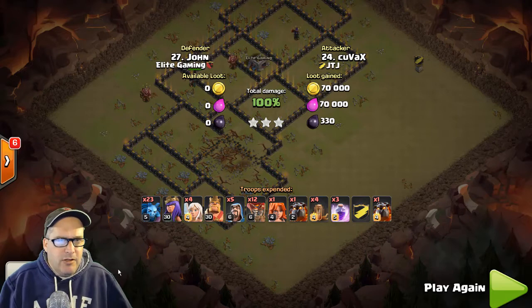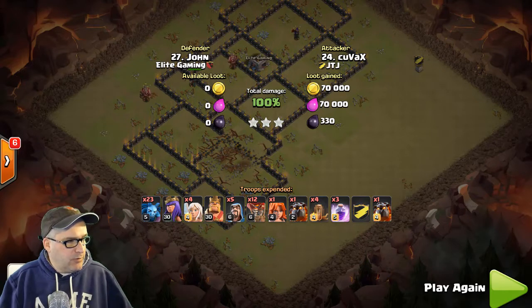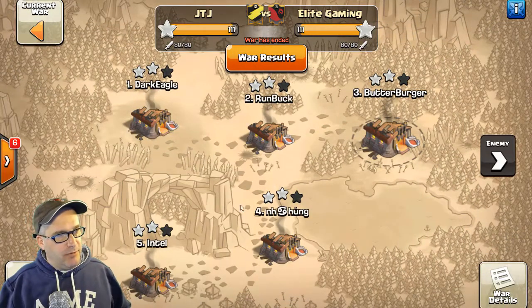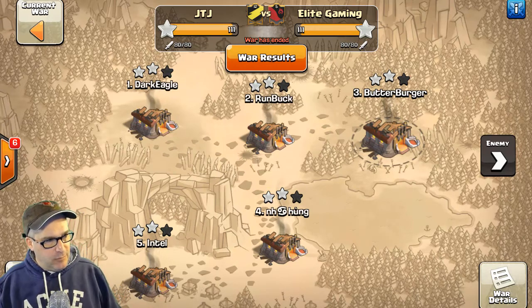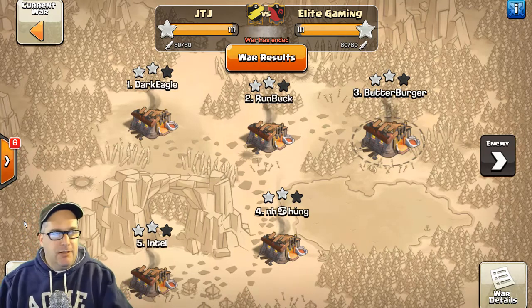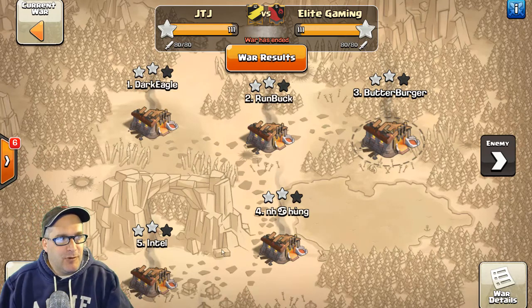Look at those two mixes — I think it might help some people. Anyway, we ended up winning by a percentage point against Elite Gaming. I know they made it to the playoffs in CWLL, so hats off to them. It's always good to beat them in the off-season. Talk to you guys later.